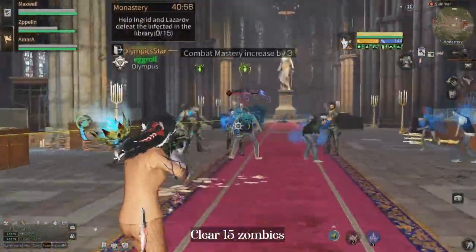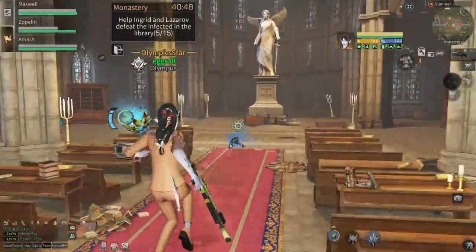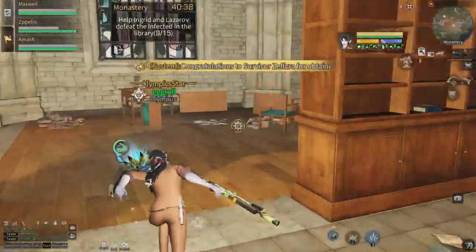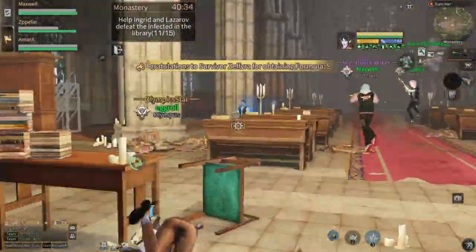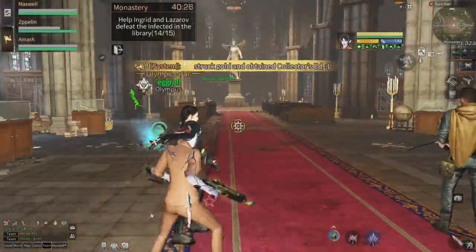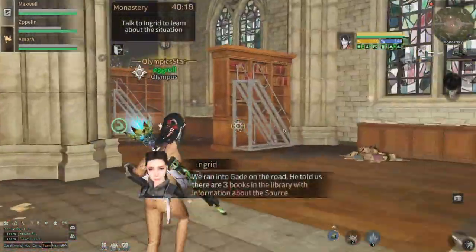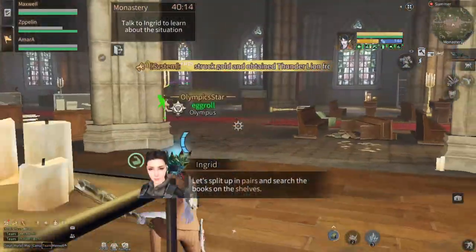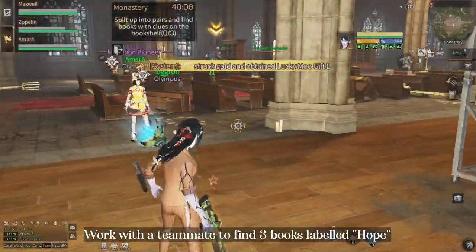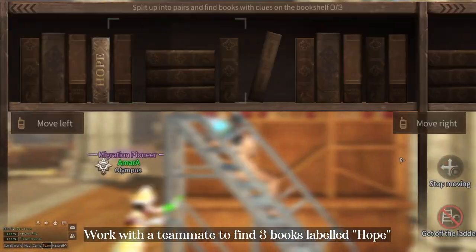Next, clear 15 zombies in the library. For this part, you'll need to work with another teammate to find the book that is labeled 'hope' on it.